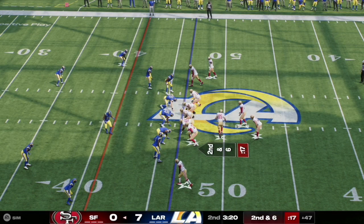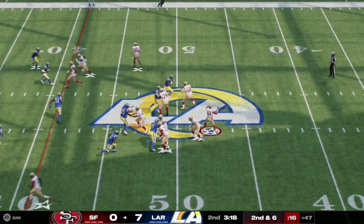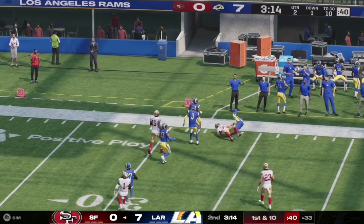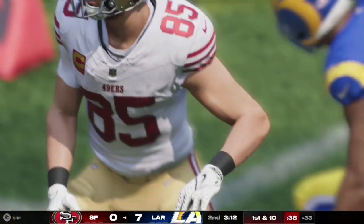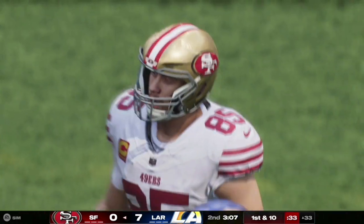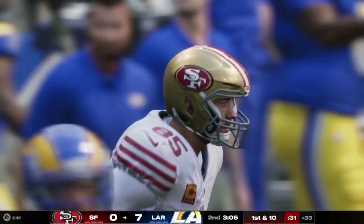Here on second and six, they have Kittle in motion and Purdy finds Kittle out on the flat. Kittle easily gets the first down and takes the Niners into field goal position at the 33 yard line, hitting his celebration right there.